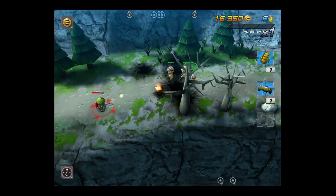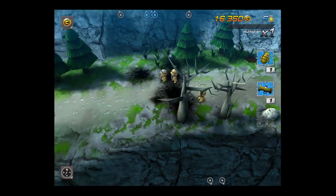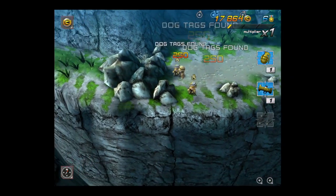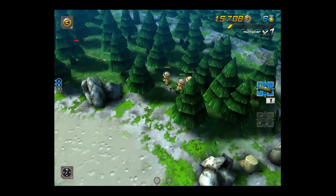That guy's psycho with the flamethrower — you're going to want to stay away from him. Shoot him enough and he will blow up and die. Behind certain areas you're going to find medals and some other things.